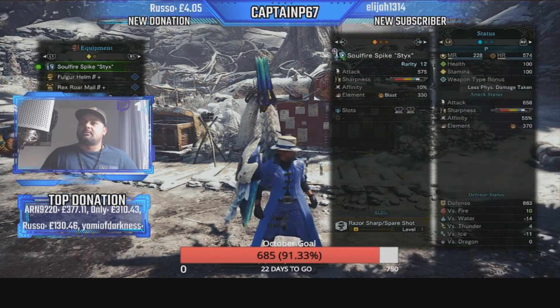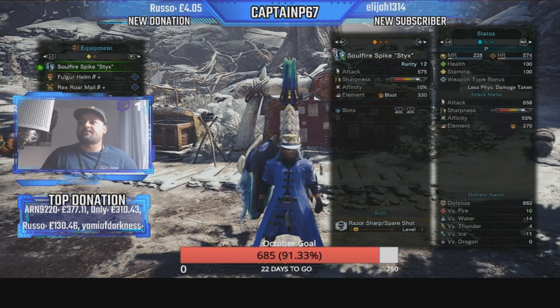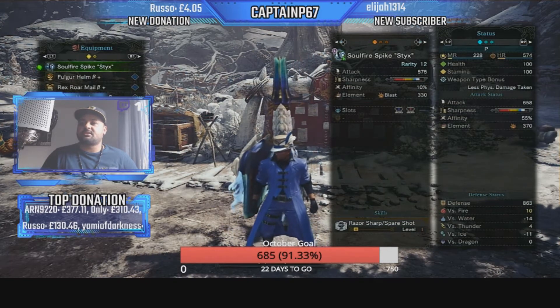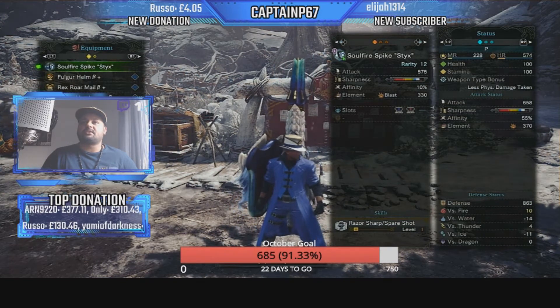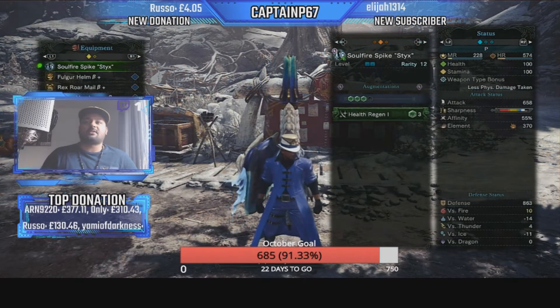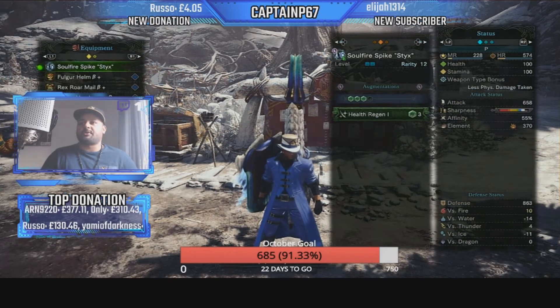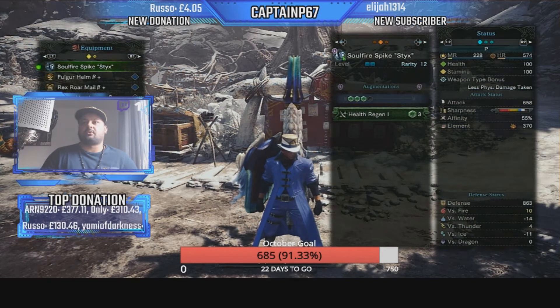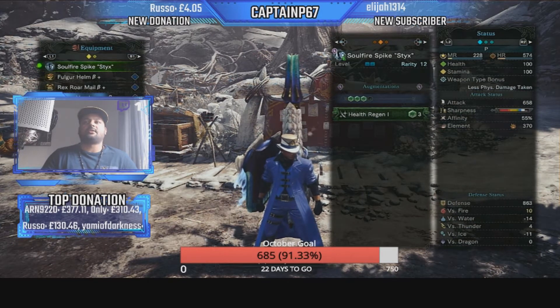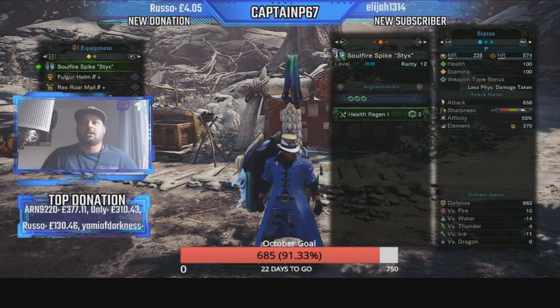With these stats you come up with 658 attack, white sharpness with Spare Shot — also known as Razor Sharp — included, 55 base affinity which is a heck of a lot, Blast 370, and a defense of 863. I've added a Health Regen augment in there. I could add more blast or more defense if I wanted to, but I wanted to show you the base power of the build, so it's literally just a Health Regen augment and you can modify it as much as you want.